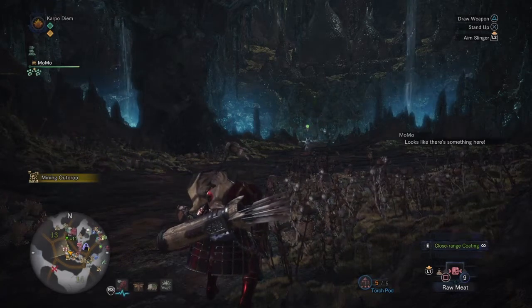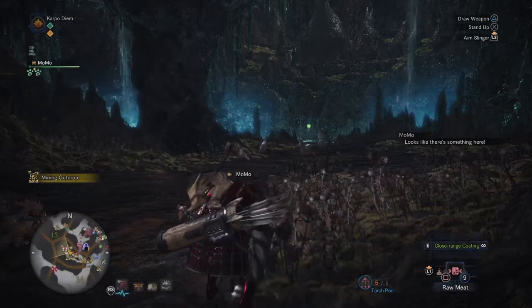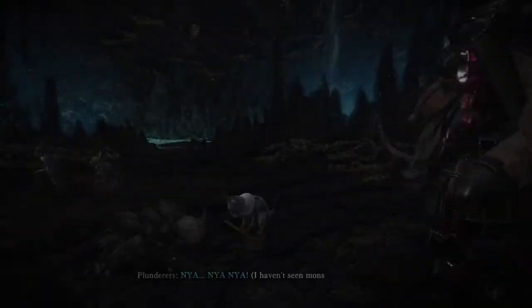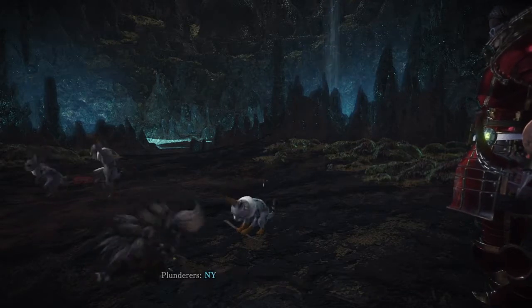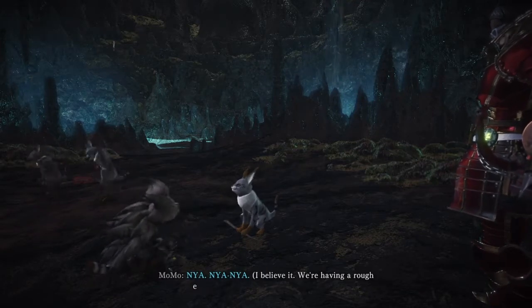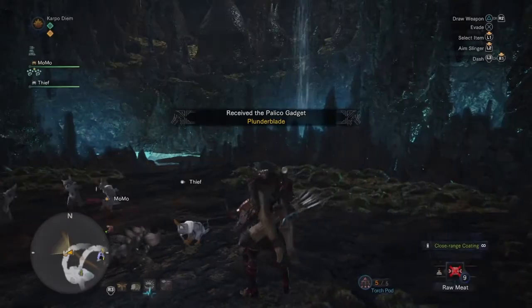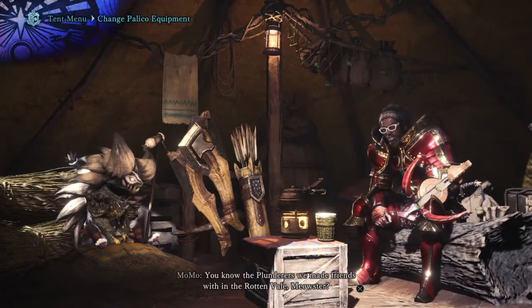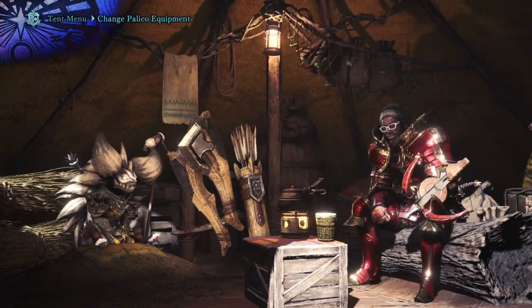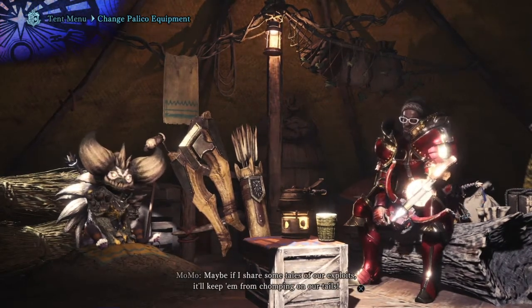They're going to be having a good time, and then you can befriend him with your palico. They will start talking about how you can tame the Gyros, and they're going to finally give you the awesome plunder blades. Now this palico equipment is perfect for pairing up with the bandit mantle. Now that we've got the plunder blades, head back to your tent and your palico will tell you that they can now ride Gyros.